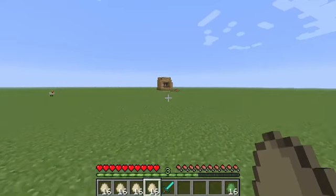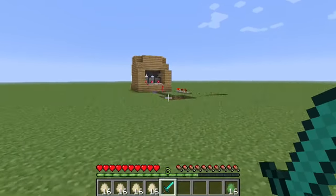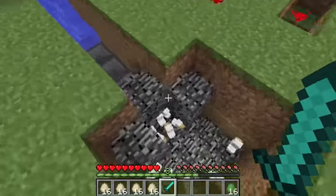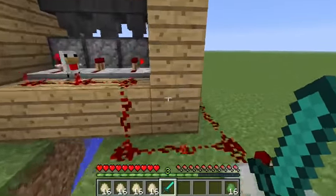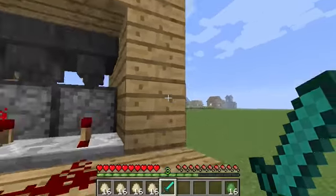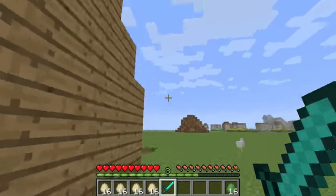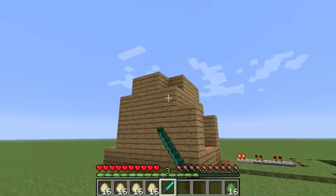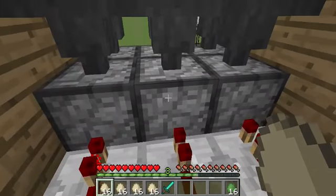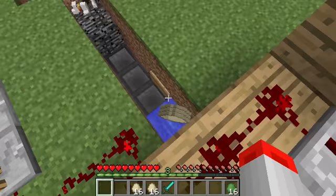You guys probably don't know what I'm talking about, but I made this Minecraft chicken getter thing. I don't know if I'm the first one to do this, but I am most definitely the first person I have ever seen do this. Basically what happens is these chickens up there lay eggs, they go into the hoppers, down through the droppers, get dispensed, and land in this water — I'll just show you guys what happens right here.